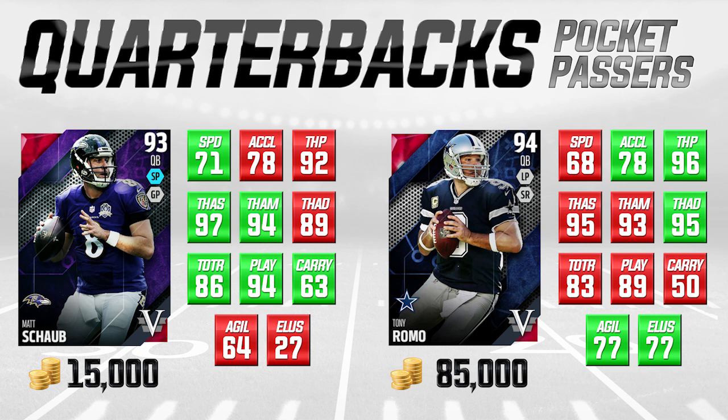Romo is known for being very elusive in the pocket, so that makes sense. Matt Schaub, with only 27 elusiveness, is not a guy you can really run with at all. He's not somebody you want to take off and run down the field with in any situation. What Matt Schaub does is he can stand in the pocket and deliver passes accurately. He's got 97 throw accuracy short and 94 throw accuracy mid — both of those attributes are better than Tony Romo.